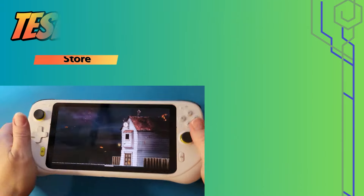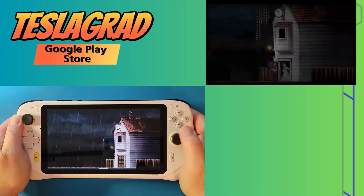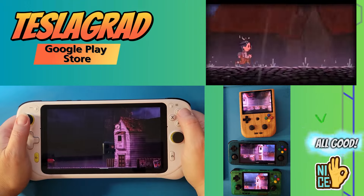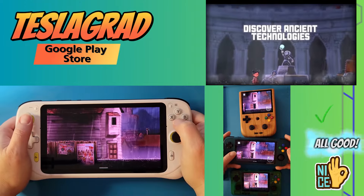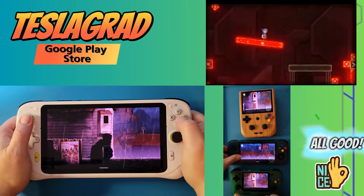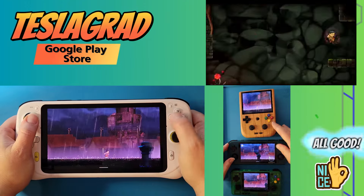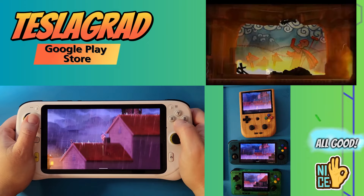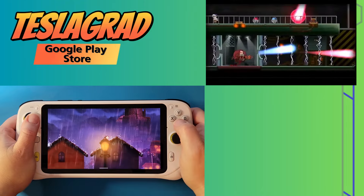Teslagrod features a king who rules with an iron fist, combating and destroying a sect of technological wizards who have a massive tower in the middle of a city named Teslagrod. It's a 2D puzzle platformer with action elements where magnetism and other electromagnetic powers are the key to progress through the game, discovering the secrets kept in a long-abandoned Tesla Tower. Embark on an adventure as a young boy armed with ancient Teslamancer technology. This game is $6.99 on the Google Play Store or free with the Google Play Pass.